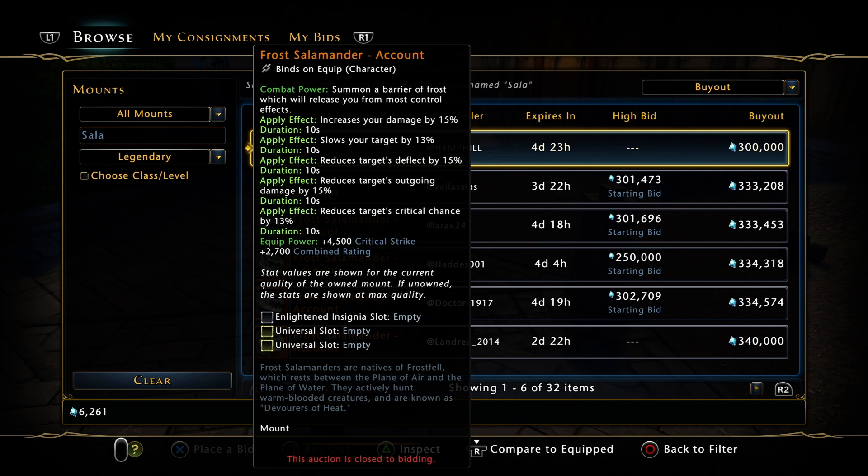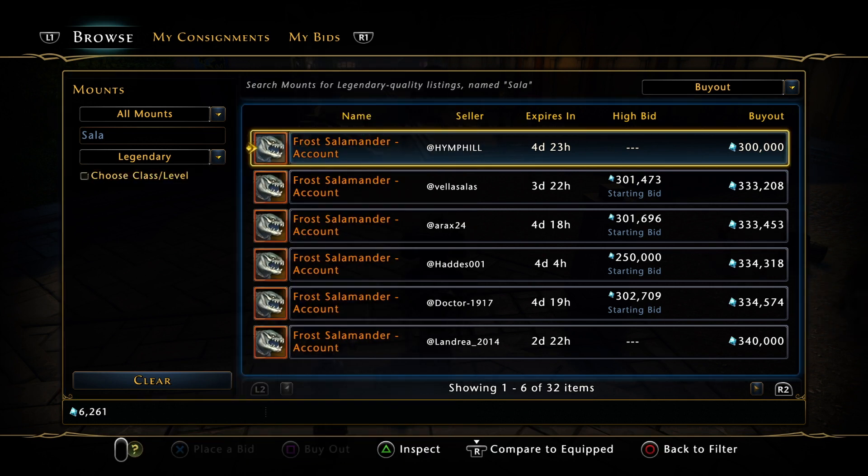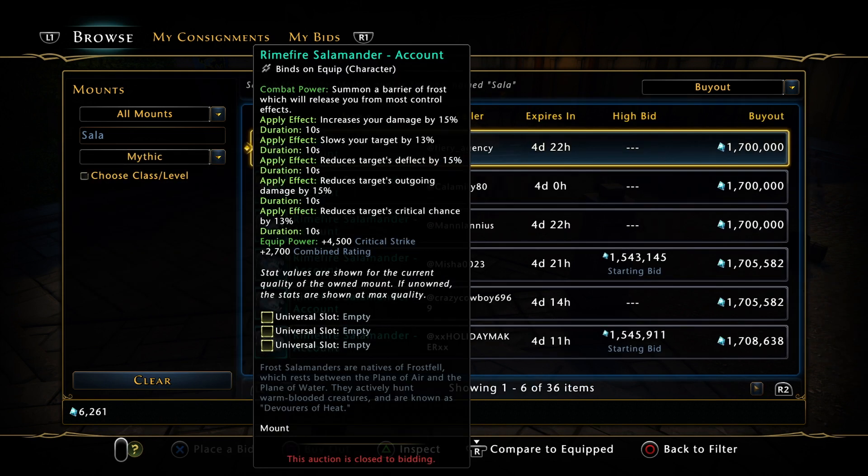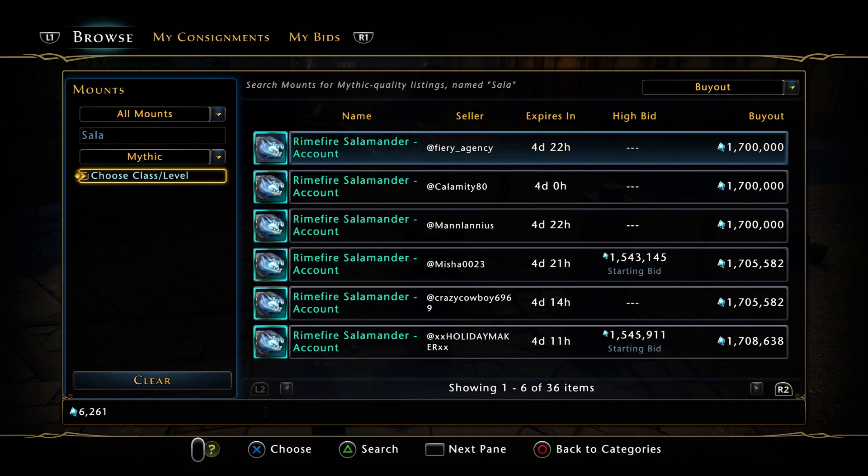Does this power look somewhat familiar to you? I noticed it straight away. I didn't do a video on the actual lockbox itself, but I've recently noticed this Salamander. The mythic one is essentially the same.